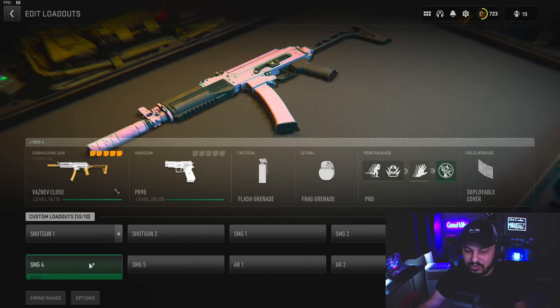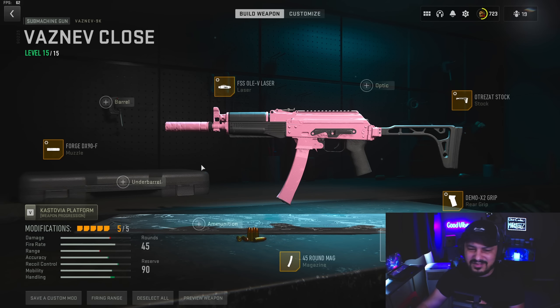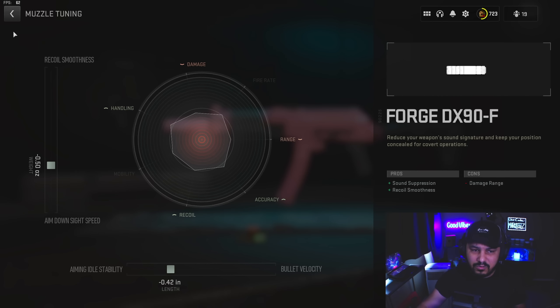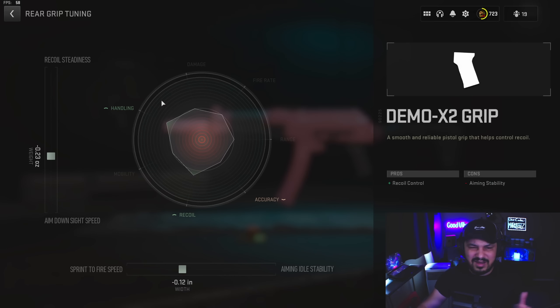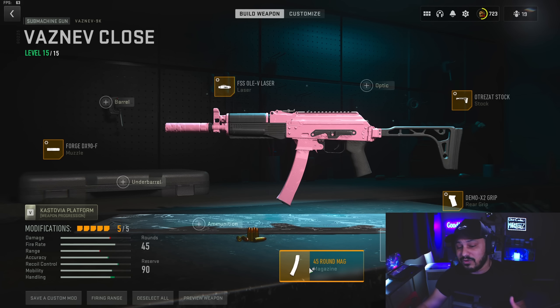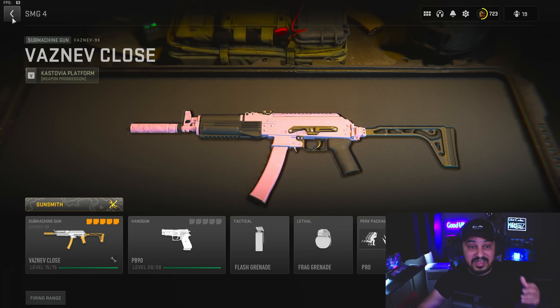Our fourth SMG is going to be the Vaznev. Just like the MP5, it's an absolute staple — you really can't go wrong with it. It's incredible in DMZ because it's one you can find on the ground pretty often, especially in Al-Mazra. You can kit this thing up and be good to go without even needing an insured slot, and you can really start stockpiling contraband with kitted Vaznevs.